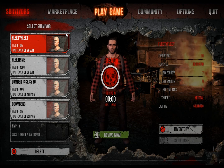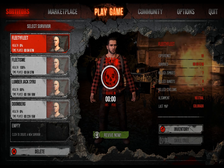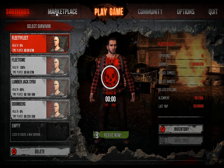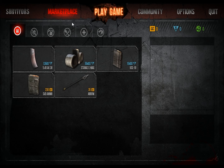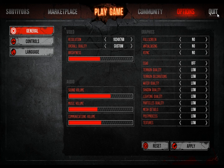Alright guys, this is going to be my War Z review, and this is a screen right after you log in. There's a lot of cool things — you have your survivors and a marketplace, and you can buy things with cash you find inside the game or game cash you buy. You have a community, but that's not in the game yet, and options.